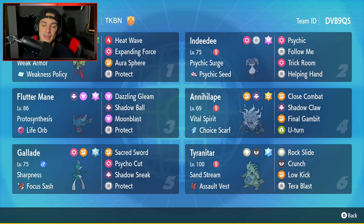The final Pokemon on today's team is one of my favorites — Tyranitar. Tyranitar is solid on its own due to its bulk with the Assault Vest, and it's great at weather control. If we're going up against rain or drought, we can bring in Tyranitar to control the weather. It has Sand Stream, Assault Vest, and the moveset of Rock Slide, Crunch, Low Kick, and Tera Blast. Rental code is in the top right corner.